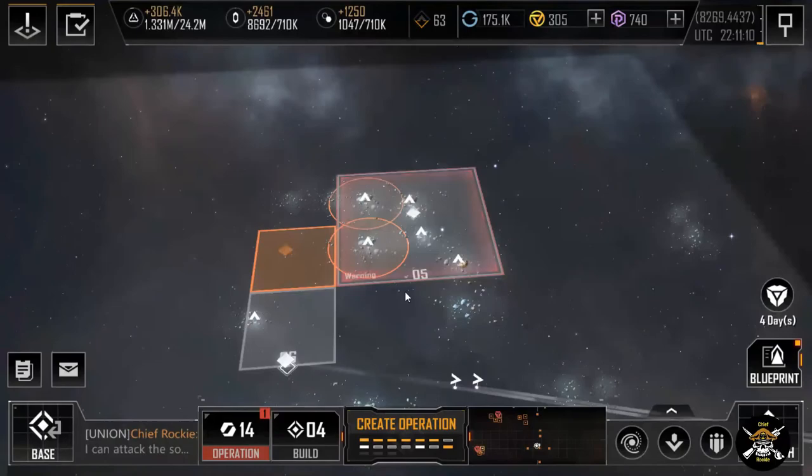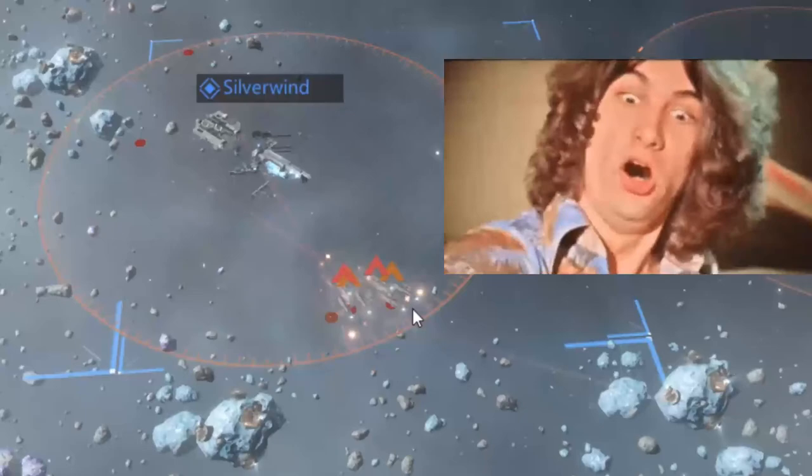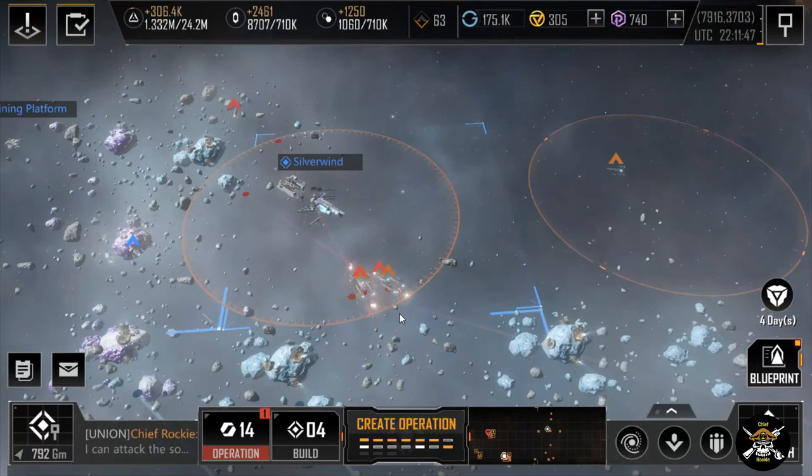There are always going to be situations where you're caught off guard — that's fine, just fall back. You want to avoid this: literally Silverwind is getting blockaded, he can't go anywhere. If I send him reinforcements, they're getting killed off. This is what you want to avoid at all costs — don't let this happen to you.